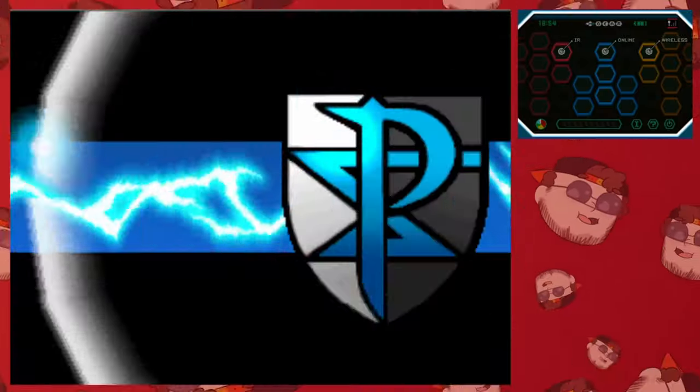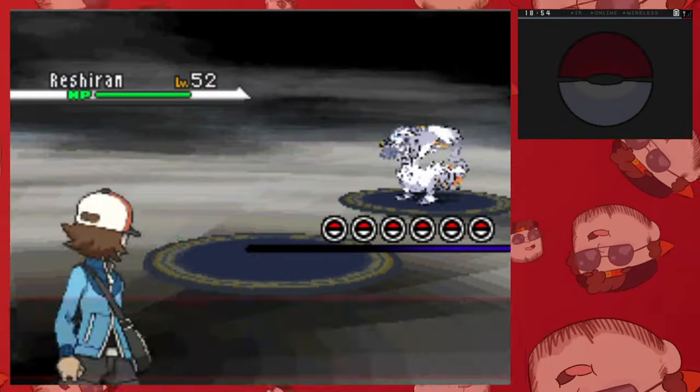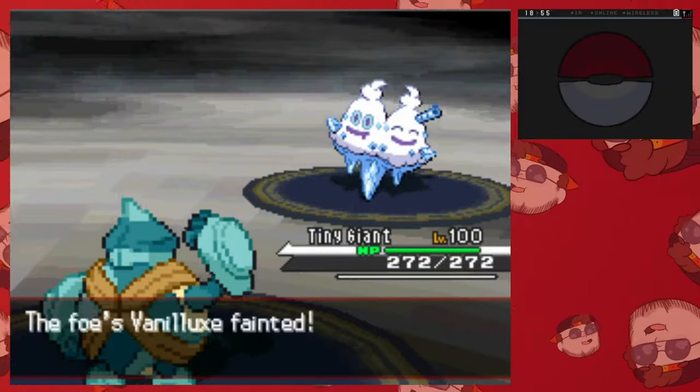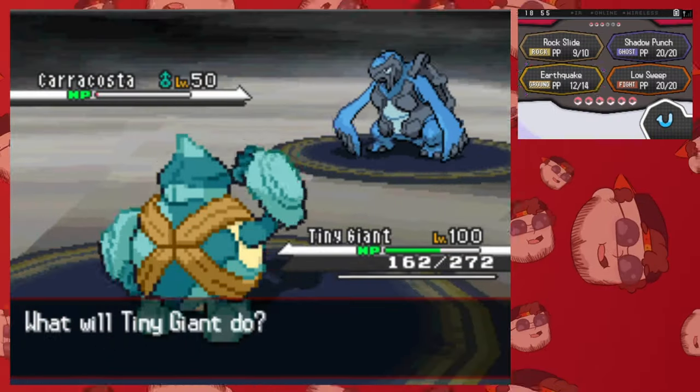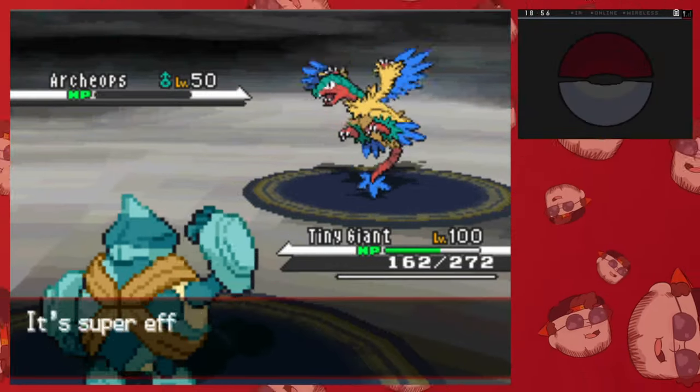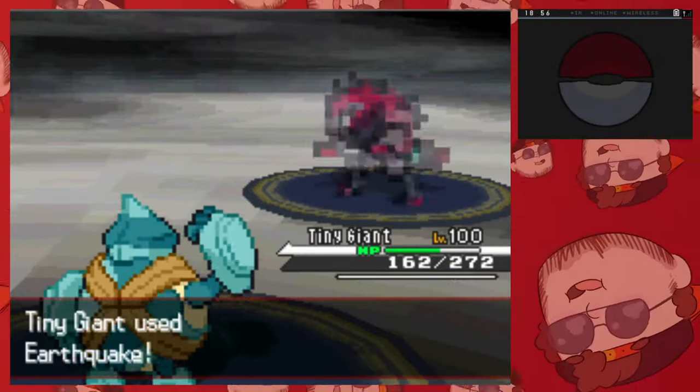We take on N, and we're able to outspeed and one-shot everything but Carracosta due to Sturdy. Even at level 100, his Waterfall still does practically half my health. Kinda curious to see how much Aqua Jet would have done if he'd gone for it afterward, but thankfully he didn't.